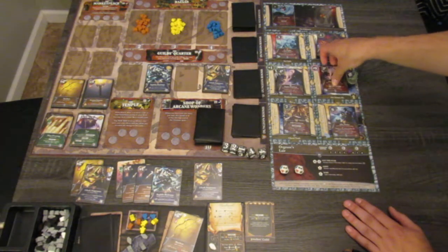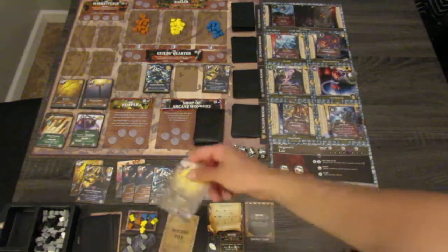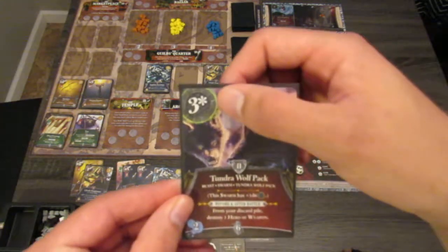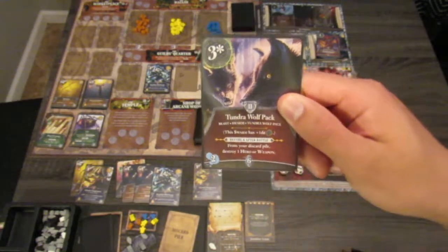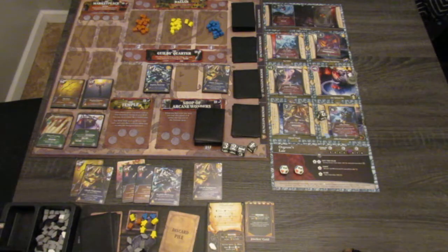We will go after the Tundra Wolf Pack. He starts with 3 health but we roll a d6. Before and after battle, from your discard pile, destroy 1 hero or weapon — so we will have to destroy the Short Bow. If I had known, I probably would have built the barricade instead of buying the Short Bow. We roll 1d6 — it's a 2. So his health is 3 plus 2 equals 5, and we had 10, so we destroy him. We get 2 Frost Wounds, 6 experience, and 1 Lantern Token.